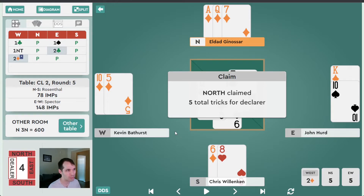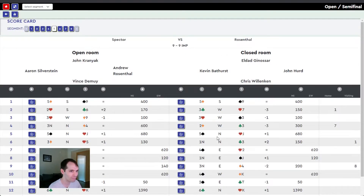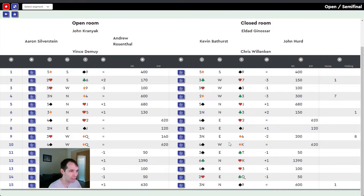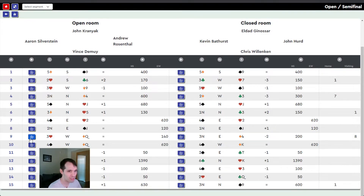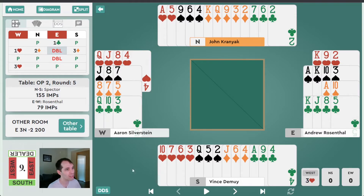East-West were not particularly happy with being in two diamonds down three on this deal, but they would be pleasantly surprised when their teammates brought back plus 600 the other way. So let's take a look at board nine — the other large swing of the set. I can definitely see six clubs making seven at two different tables. Let's jump into board nine and see what's going on.